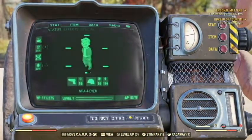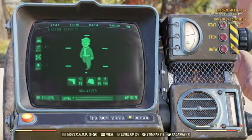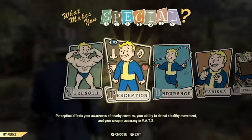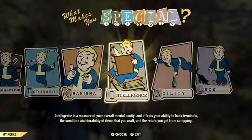So to level up, you just go to your Pip-Boy like this, and then on the stat screen hit triangle, and you bring up your specials. Like I said, you get one point per level. I have like three stacked right now just because I want to make this video.